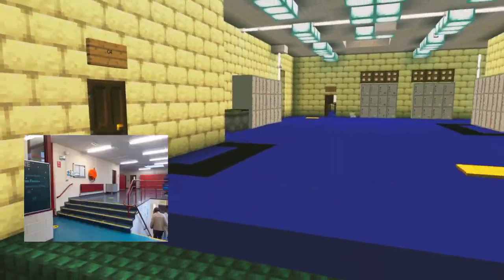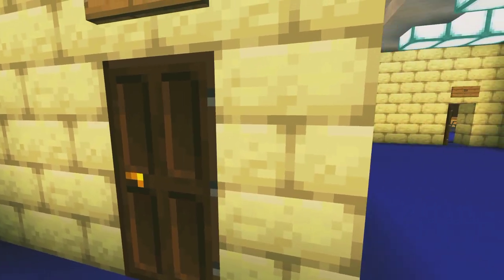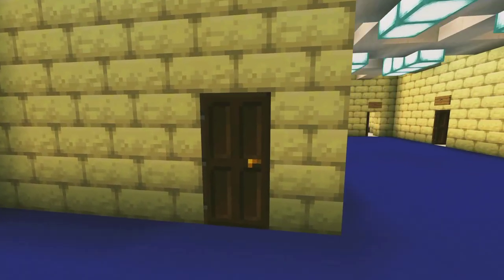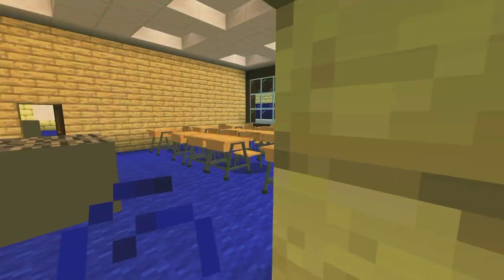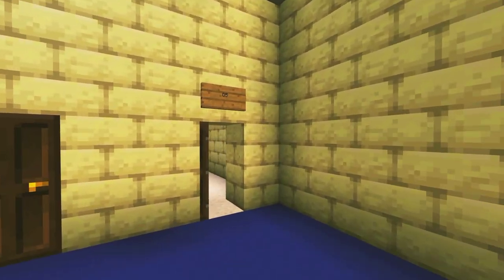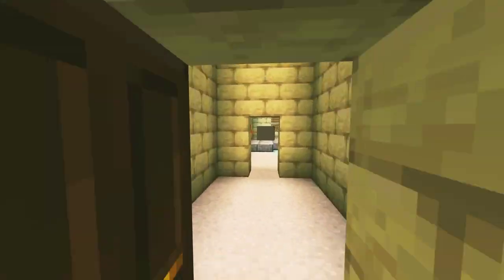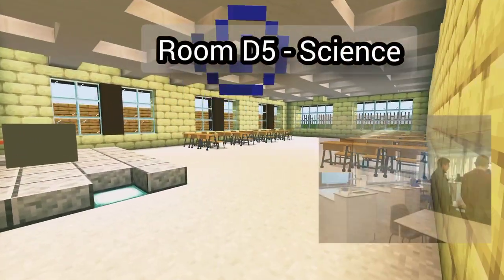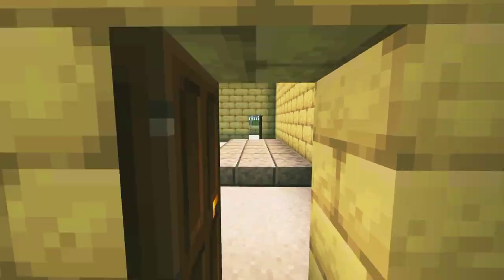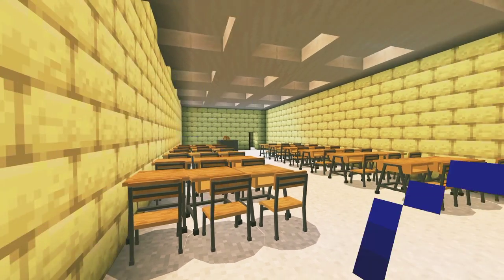Now let's go downstairs into the D area. In here is the girls' bathroom. We have D1, which is the music room, D2 which is another general classroom, and D8 which is another general classroom. Going into the E area, you have D5 — and like the rest of the rooms in here, these are science rooms, so you'd have theory and microscopes and all that. D6 is a theory room for science, and D7 is another science room with microscopes, beakers, and Bunsen burners.